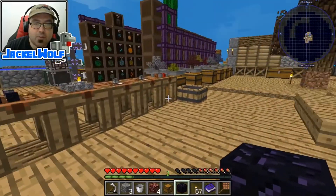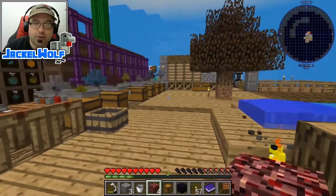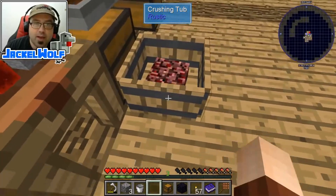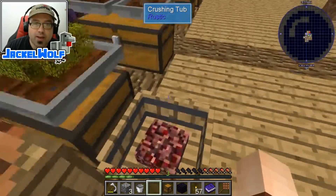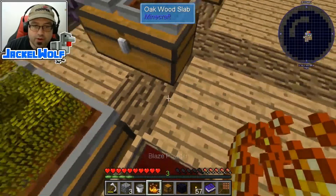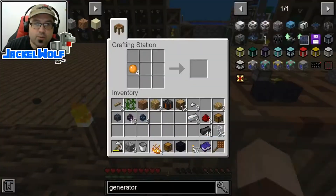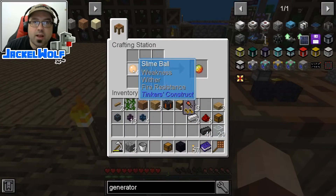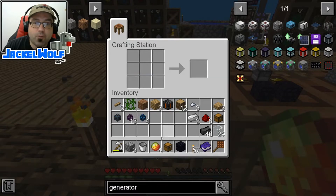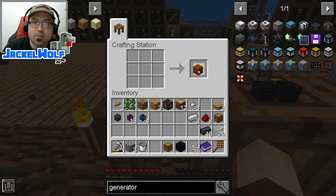We're also going to need to make ourselves a magma block. To make the magma block, we're going to need some blaze powder. To make blaze powder in Sky Factory 4, we simply need a crushing tub and a suitable number of netherrack. And just like before, we're just going to jump, jump, jump, jump. And there we go, we got four pieces of blaze. We need to combine those four pieces of blaze with four slime balls — it doesn't matter what type, it just has to be a slime ball. That gets us four pieces of magma cream, which we can go and turn into a magma block.